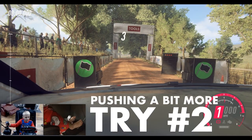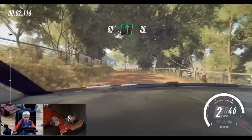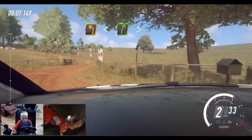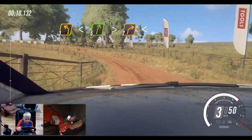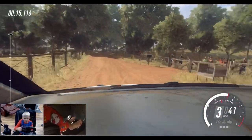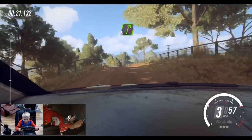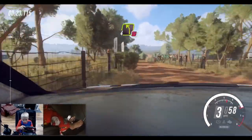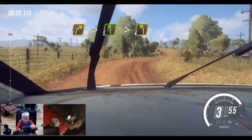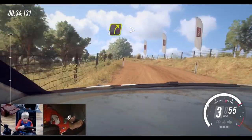5, 4, 3, 2, 1, go. 50. 6 left, 30. Turn square right. Into 3 left long. Opens of a crest. Into 5 right long. Tightens 2. Opens of a crest. Into 4 left. Into 5 right. Into 4 left. Don't cut. Into 3 right tightens. Into 5 left long. Tightens 4. Into 4 right of a crest long. Tightens. Into tarmac.